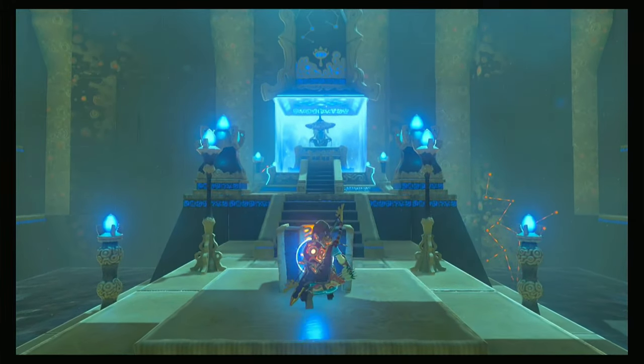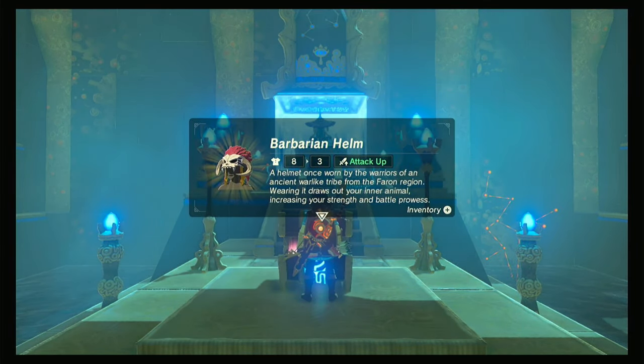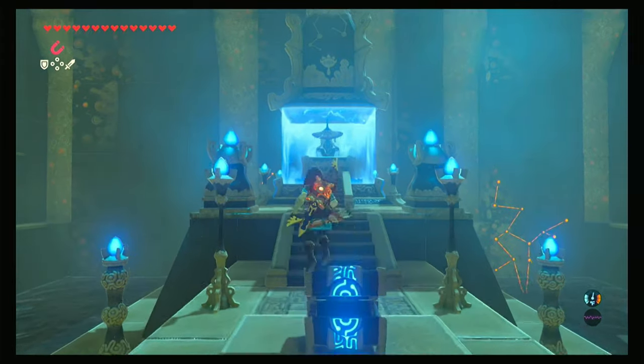Let's go right on inside. This is just a blessing shrine, but go ahead and collect the treasure because it is none other than the Barbarian Helm — a helmet once worn by warriors of an ancient warlike tribe from the Faron region. Wearing it draws out your inner animal, increasing your strength and battle prowess. Then just go talk to the monk and you're all done.